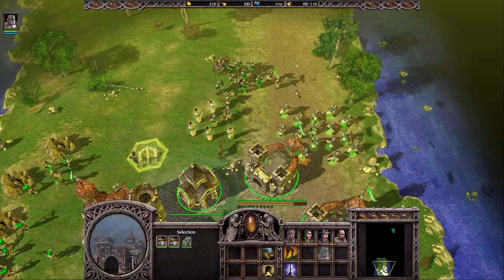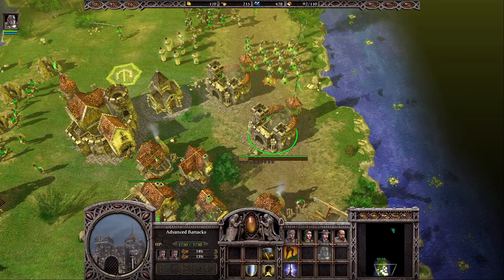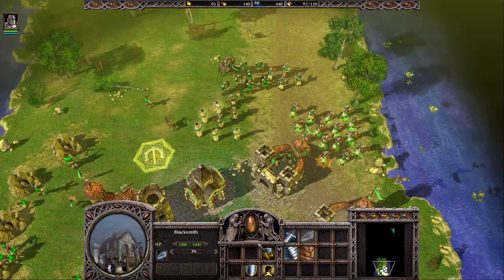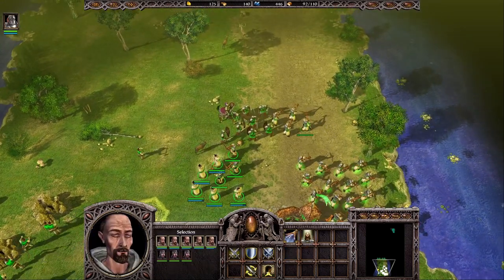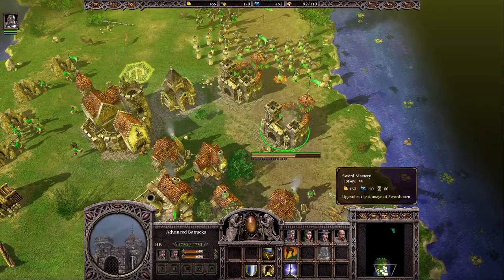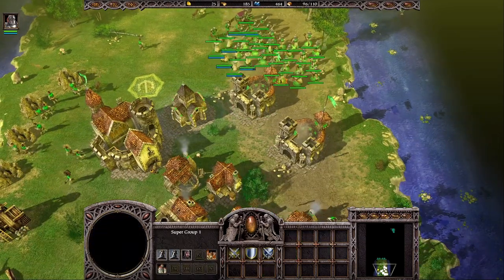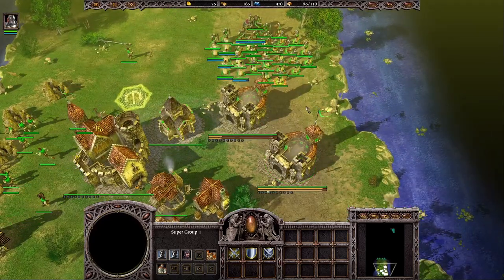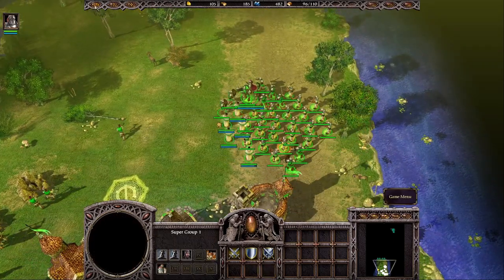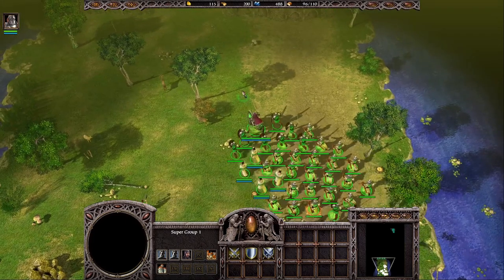This army is already starting to look pretty decent. We can also upgrade Swordsmaster here, which will upgrade the damage of our swordsmen, but the main offensive power of our army will be crossbowmen, so I would rather just upgrade Steel Arrow in the blacksmith. Let's wait for those two more swordsmen and then we'll attack. Of course we can also save it so we have no problem potentially restarting it, but I believe we should be able to finish this first town.